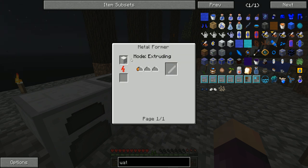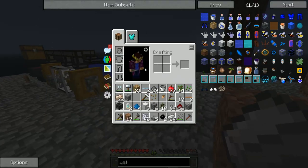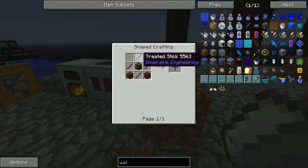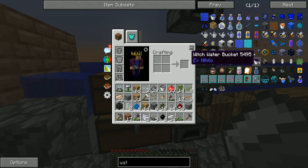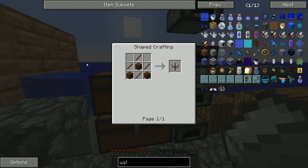We still have a lot of iron even after using a stack for steel and quite a bit for the Metal Former and generator. Let's put three iron in the Metal Former on extruding mode — the Metal Former has three modes: extruding, rolling, and cutting. Cutting makes wires, extruding makes the shaft we want, and rolling turns ingots into plates. The water wheel also needs eight water wheel segments made from treated sticks and treated wood, which is why I made more creosote oil before the episode. I'll go craft treated planks, make treated wood sticks, then make all the water wheel segments — I'll be back in a second.